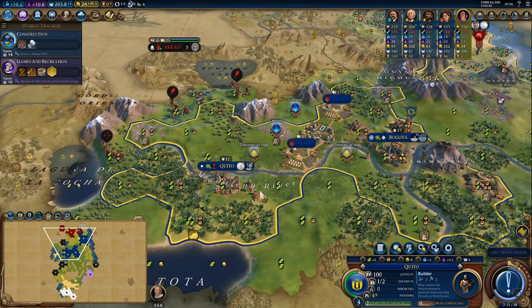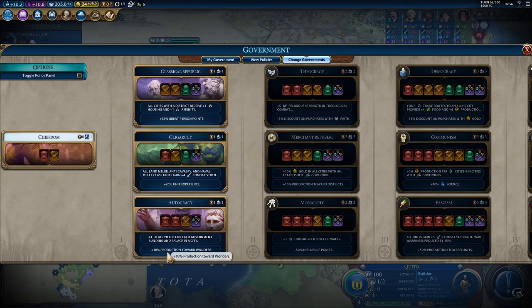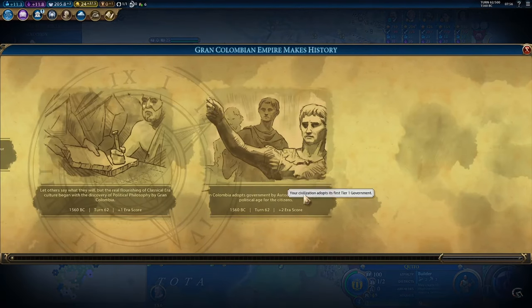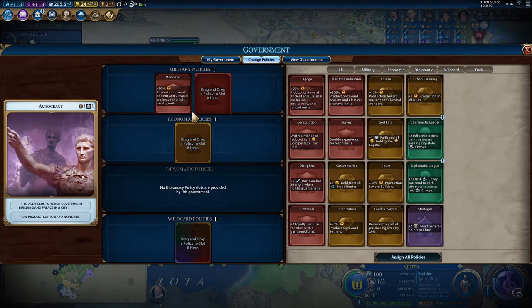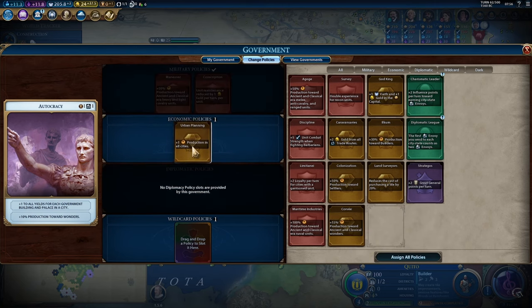Here's what to do: change your government from Chieftain to Autocracy to get an extra 10% production towards wonders and bonus yields. Because you switched governments, you get to select brand new policy cards, so you can dump out Land Surveyor after already taking advantage of it and buying all those tiles cheaply. Instead of being stuck with it for a long time, you can replace it with a better card that you'll get the most use of going forward.